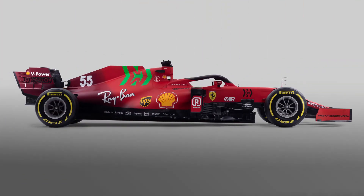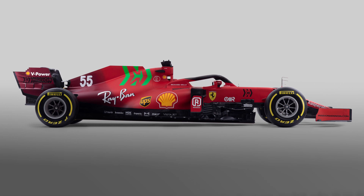To start off, let's examine the livery. Of course, it has the lime green Mission Winnow at the top and then the darker maroon, similar to the 1000 Grand Prix livery they had in 2020. Other than that, it's pretty much a standard Ferrari livery — basically just a bunch of logos slapped onto a red car.